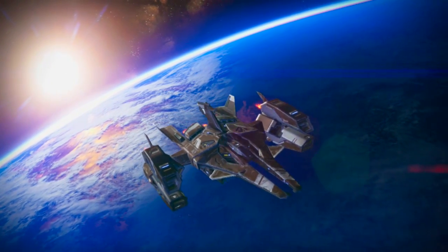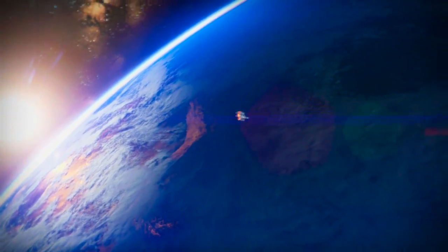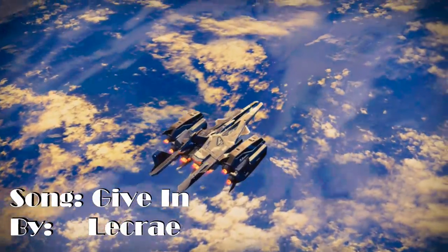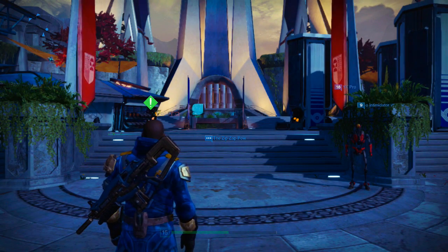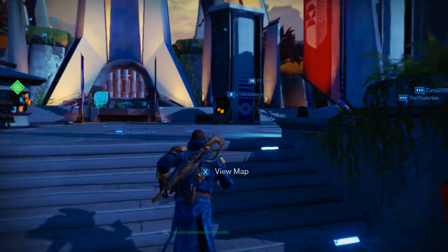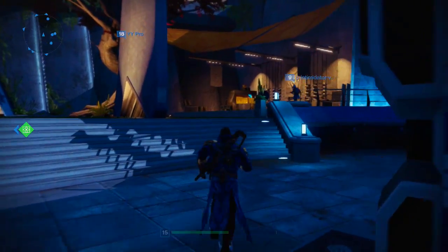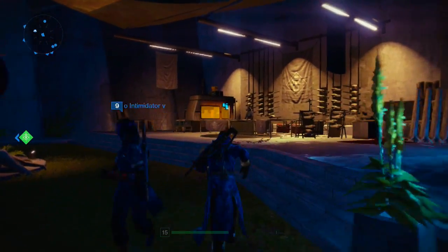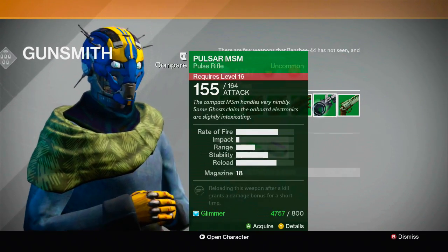We're gonna launch into space because we are special like that. Now you're in the tower — let's say you want to buy a new gun. You run over here, talk to the gunsmith, and select that. You can buy guns.